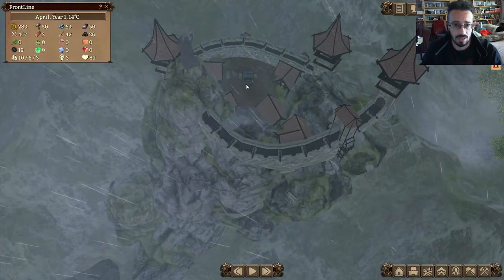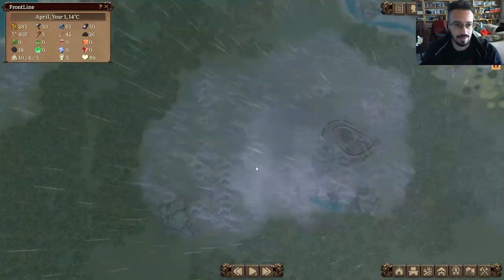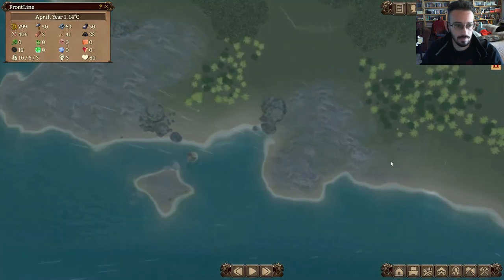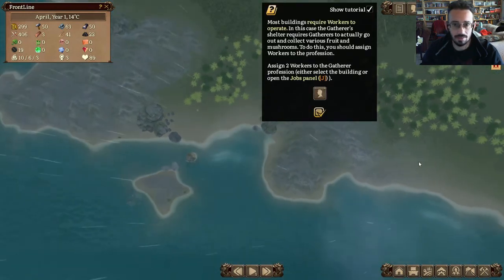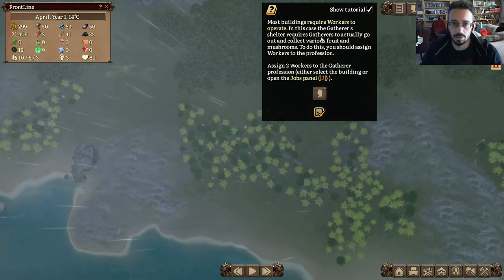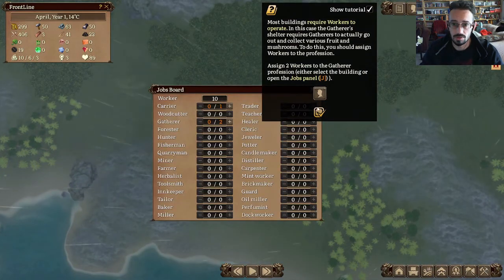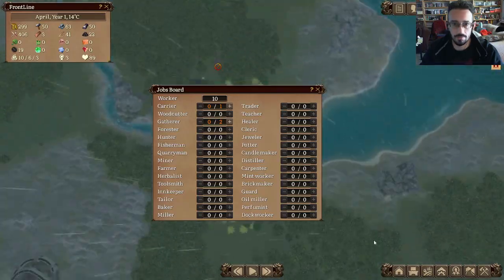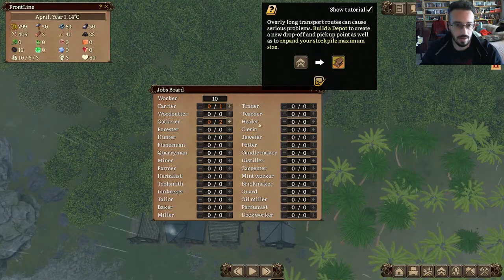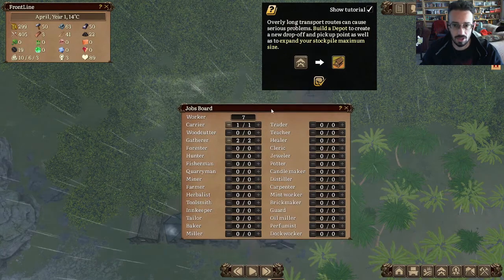Whoa, I zoomed in too much. There's like a castle up here — it's kind of neat. There are hidden things we can find. Most buildings require workers to operate. In the case of the gatherers' shelter, it requires gatherers. The people just work their jobs. People have jobs now.